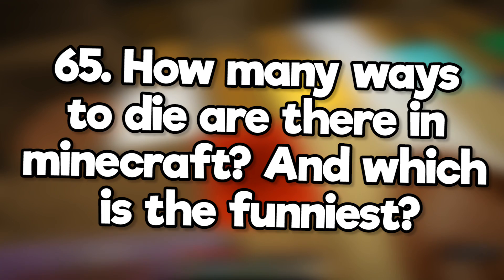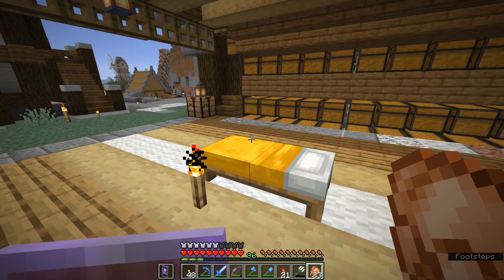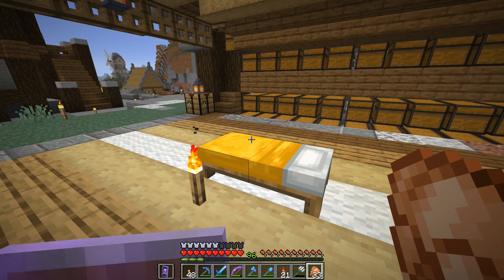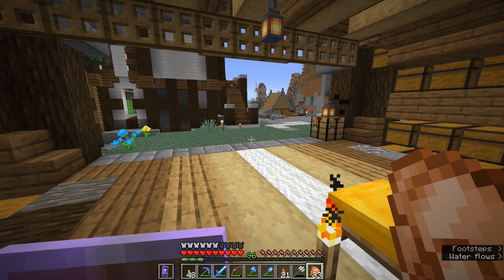How many ways to die are there in Minecraft, and which is the funniest? There are loads of them listed on the Minecraft wiki. My favorite is when you try to sleep in the nether or the end — the bed explodes and it says you were killed by 'intentional game design.'